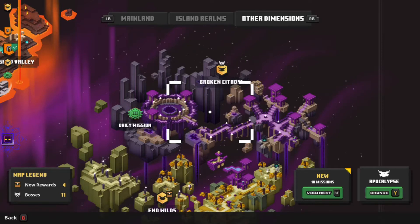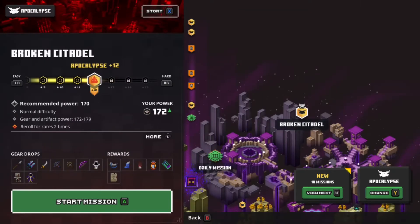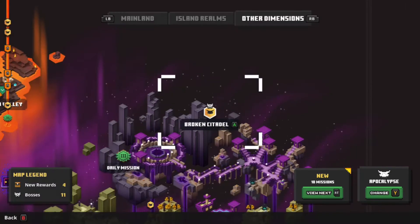This video is a guide for the Void Bow, also known as Call of the Void. The Call of the Void and Void Bow can only be found on Broken Citadel, meaning it's an Echoing Void DLC exclusive.